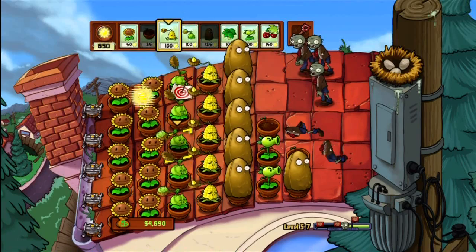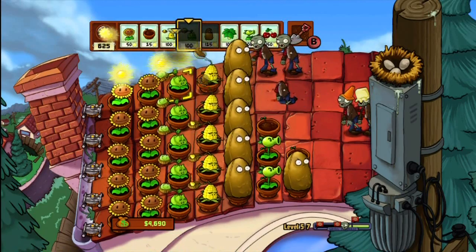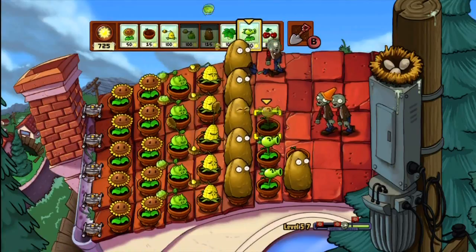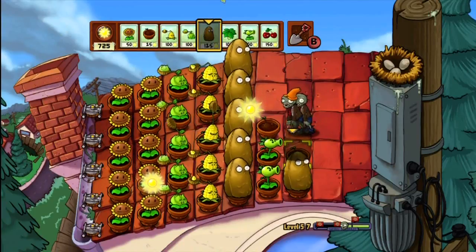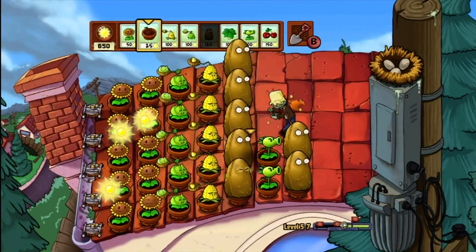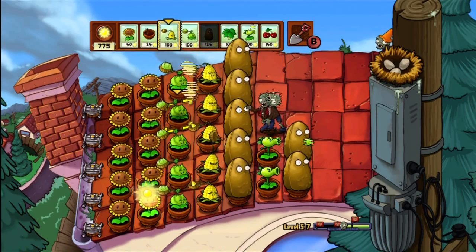I guess there's no point in waiting, so might as well start assembling repeaters. Repeater fires! Tall Nut is going right here for protection on the second top lane. There's our second repeater, ready for fire. I'm not sure if cherry bombing is a good idea right now — I think we're better off to just wait for the tall nuts first, then continue to assemble slowly but surely. We're doing a really good job right now.